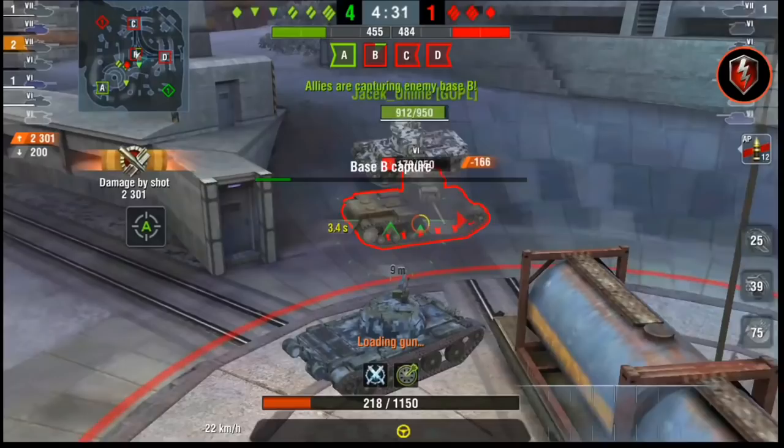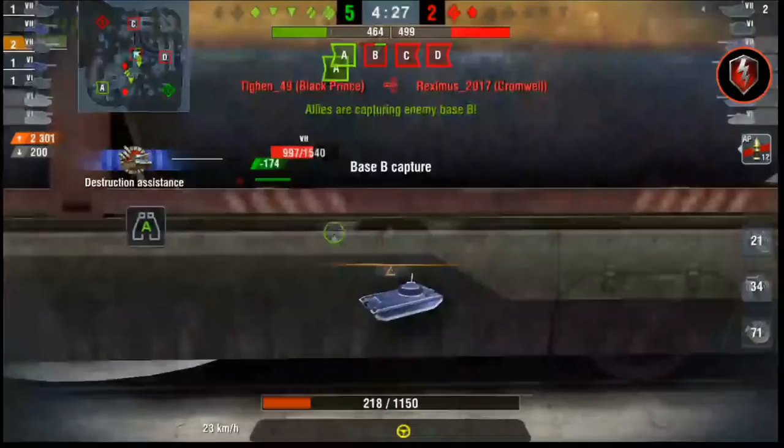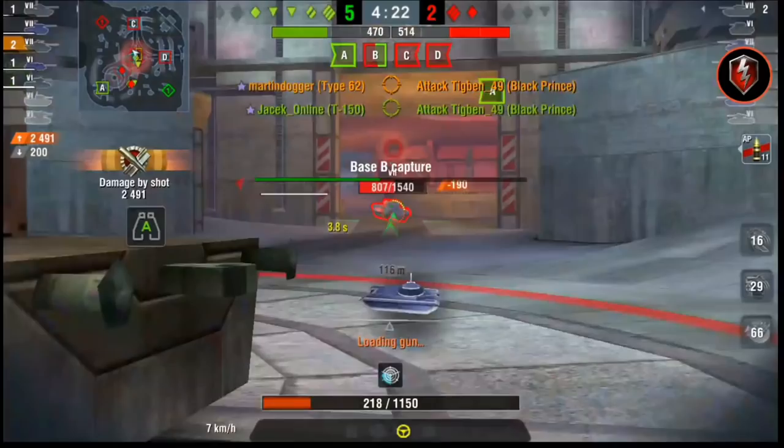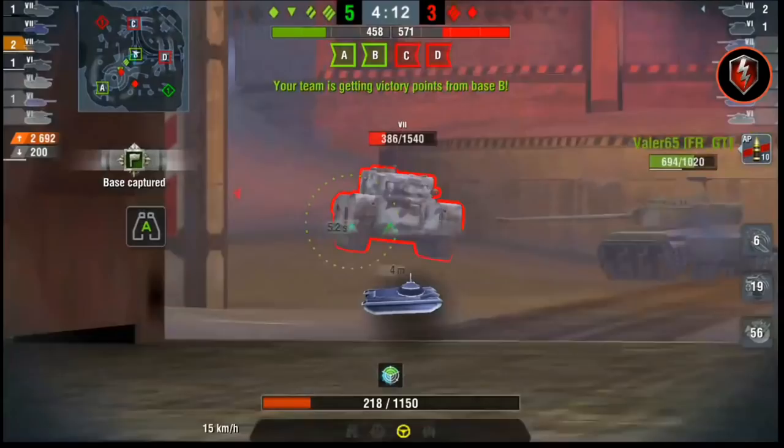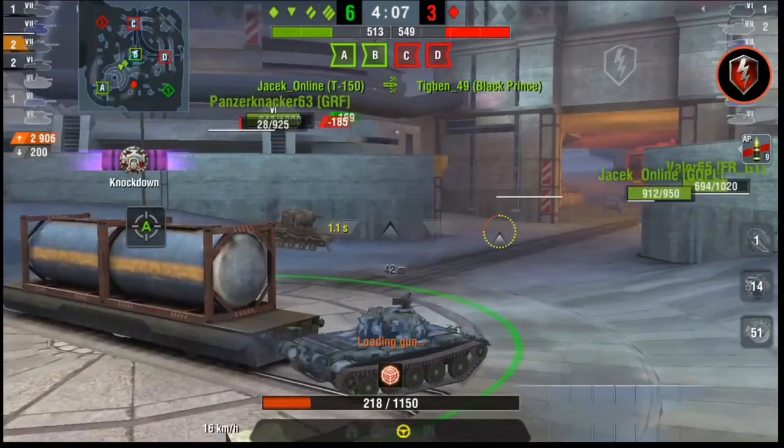It's only 5 on 1, we have one base; it's 5 on 2, we still have one base and the reds have 3. I'm capturing B and shooting into the butt of the Black Prince. I'm not going to risk anything — he has a ridiculous rate of fire. All in all this tank is really good, but you can see what happens if you lose your driver: you lose the mobility. But everything else is just good.